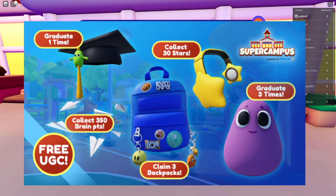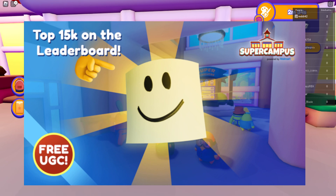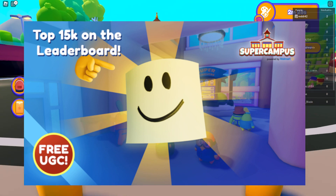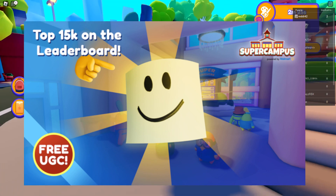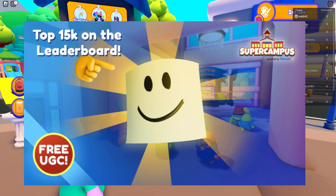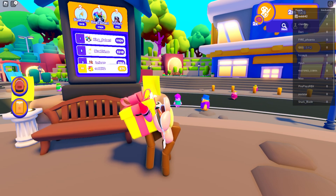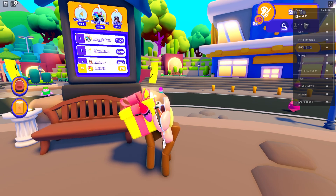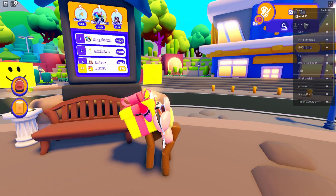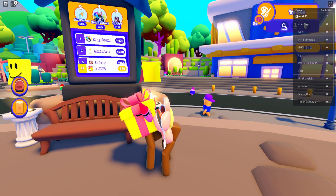Finally, there's a limited UGC available to the top 15k players on the leaderboard. It will have 15k stock and should last around 30 days, though that could change. You can see your progress on the leaderboard screen — I'm at 875 right now. Since 15k spots is a large number and a lot of people will play, it should be manageable, but we'll see how the timer plays out.